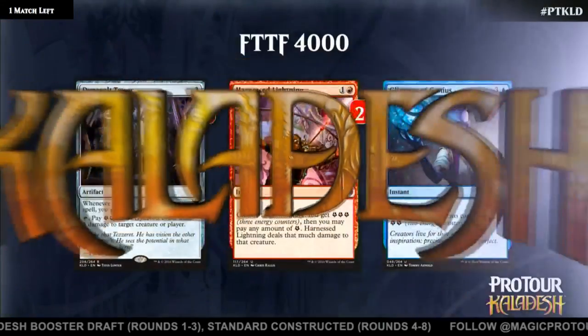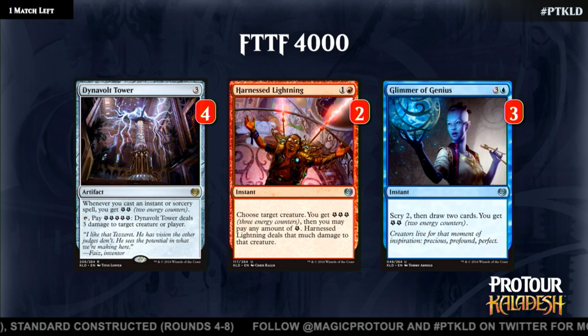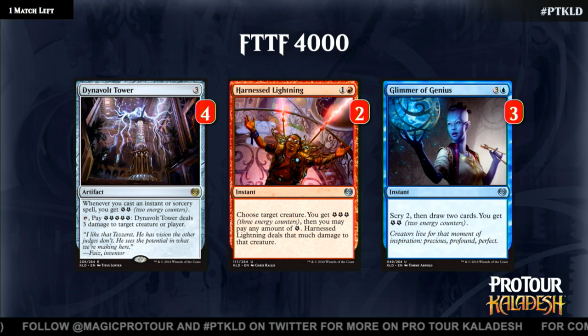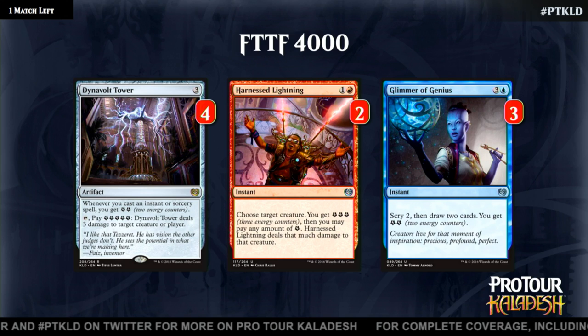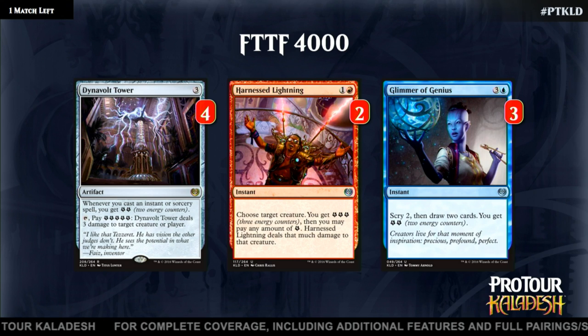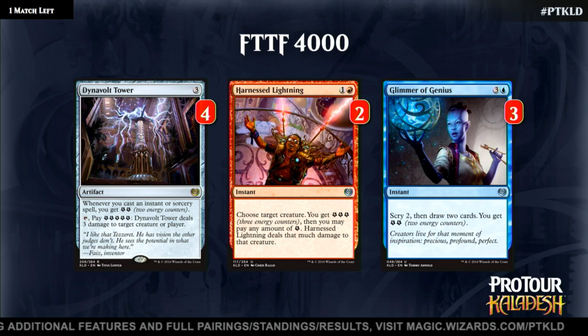First up, Dynavolt Tower. This is a card I'm super excited to see here this weekend — it's like the Johnniest of all Johnny cards. Dynavolt Tower is a three-mana artifact that says whenever you cast an instant or sorcery spell, you get two energy. There's also text at the bottom where you tap it, pay five energy, and deal three damage to a creature or player. We've also got Harnessed Lightning, which makes energy and also sometimes kills creatures, and Glimmer of Genius, which scrys and draws cards at instant speed — but mostly it makes energy.